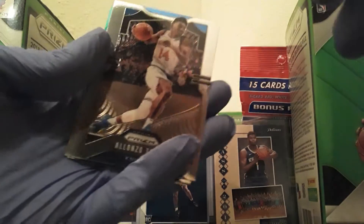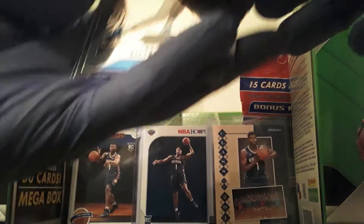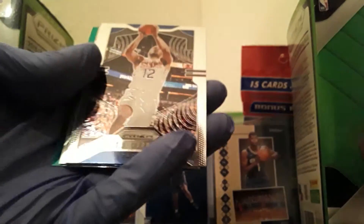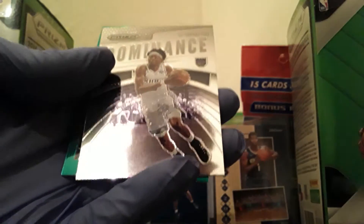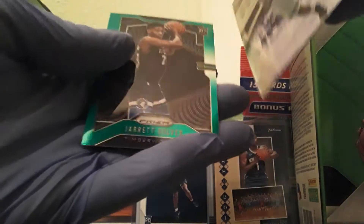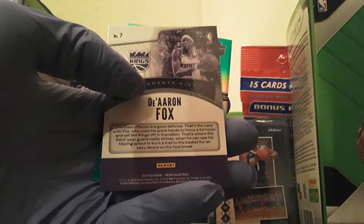We have Alonzo Trier — second year. Avery Bradley, the Laker uniform. T.J. Warren. Then we've got Dominance — De'Aaron Fox, it's an insert, number seven.